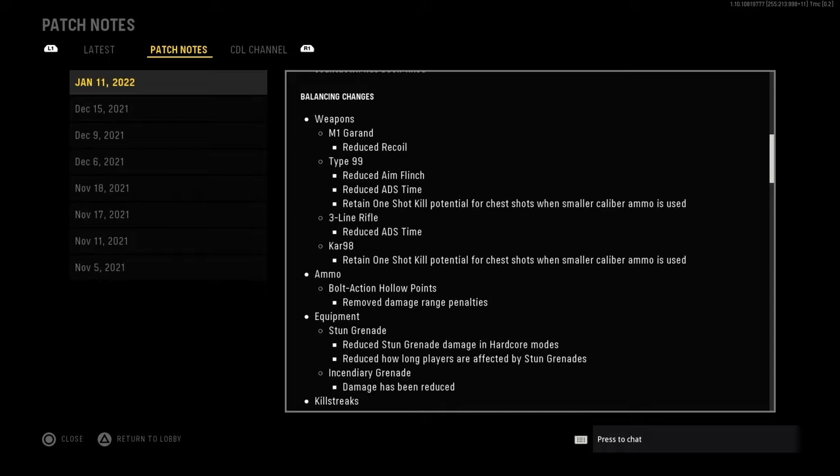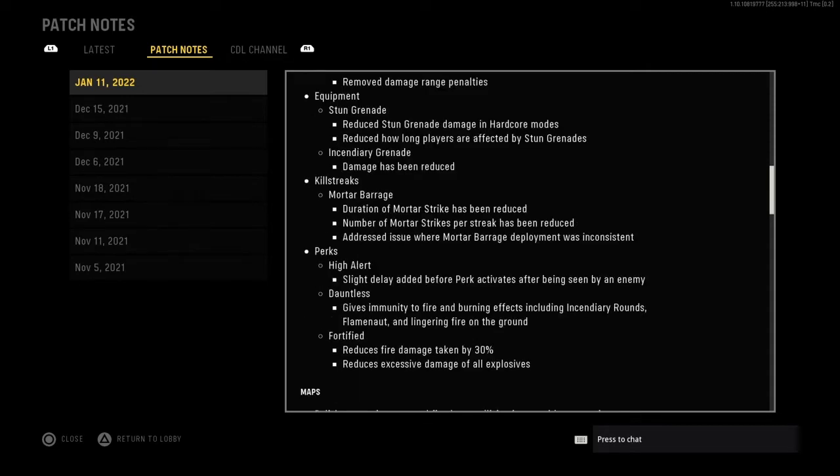For weapon balance changes: the M1 Garand, a marksman rifle, has reduced recoil. The Type 99 has reduced aimless — reduced ADS time. The 3-line rifle has a one-shot kill and reduced ADS time. The Kar98 now has one-shot kill potential for chest shots, which is good because the Kar98 felt a little iffy. For ammo, bolt-action hollow points have had damage range removed. Stun grenades have had their duration reduced and damage reduced in hardcore mode.